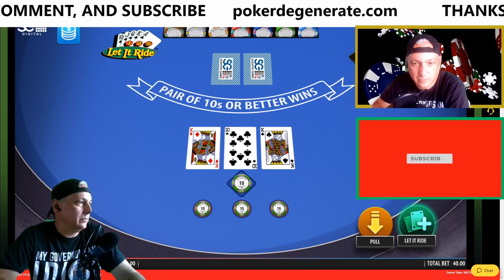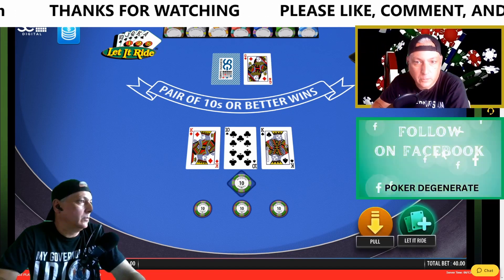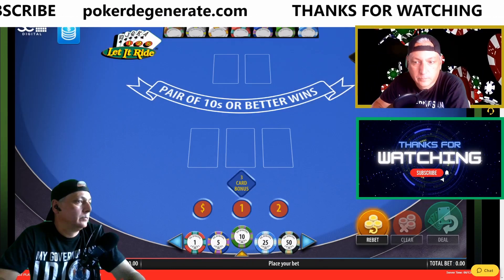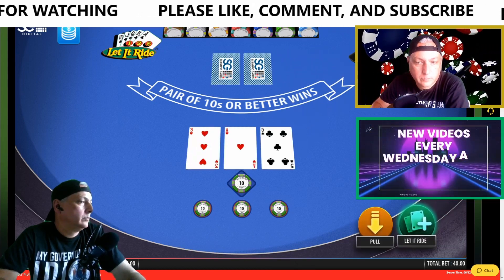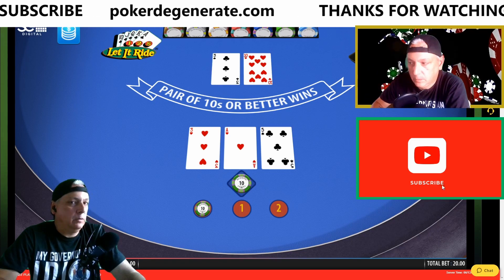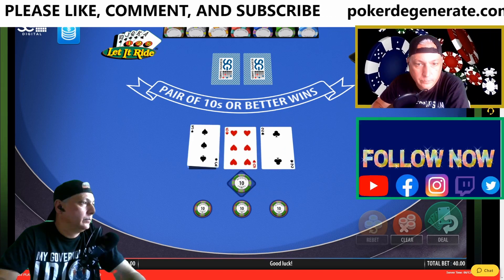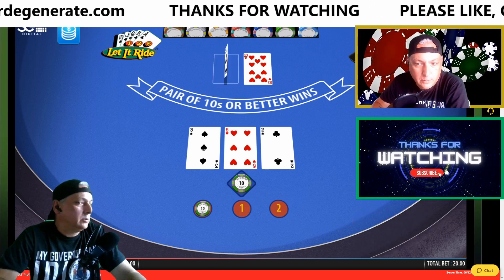We have a pair of kings here, so we finally got something — we're going to let it ride and hope for another king. If not, we've already got a winning hand. I'm going to do a pullback here. I'm checking the time on the recording — I'm trying to keep these videos shorter, so we'll let this go a couple more minutes. I think you get the gist of how to do this.